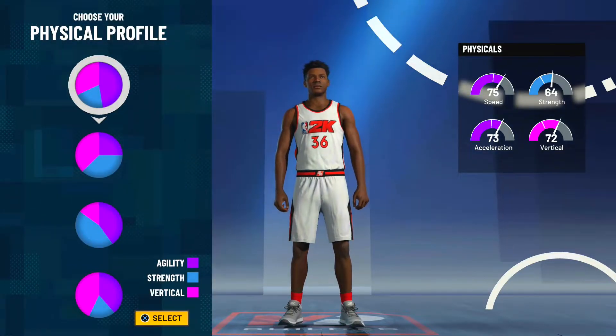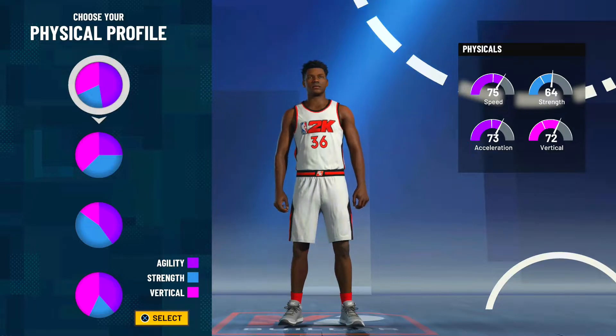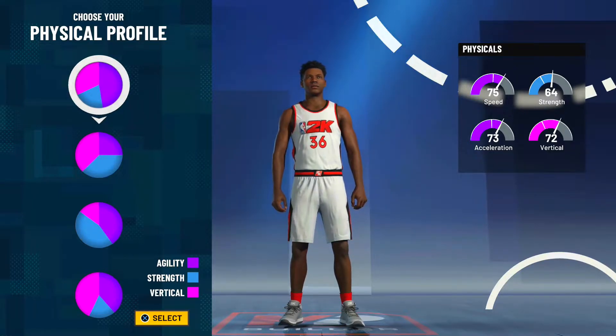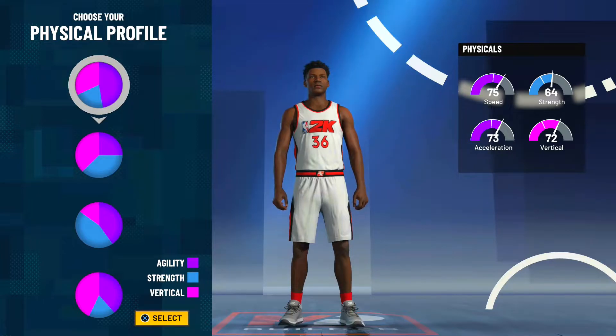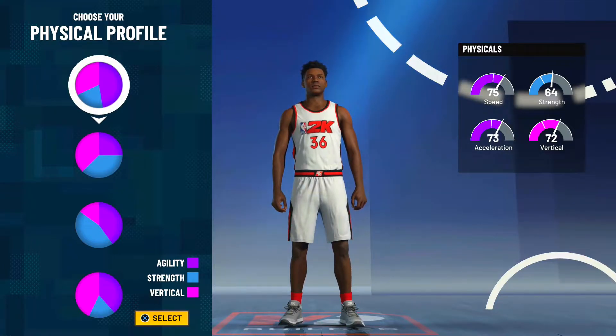For the physical profile, we're a power forward slash center build, but we still want to be as fast as we possibly can. For almost every build in NBA 2K21, I think you should be picking the top physical profile — the one with the most speed, which is the first one on the list. Pick this one right here: 75 speed and 73 acceleration.